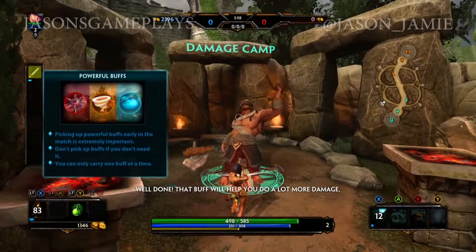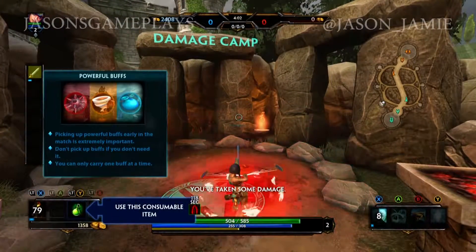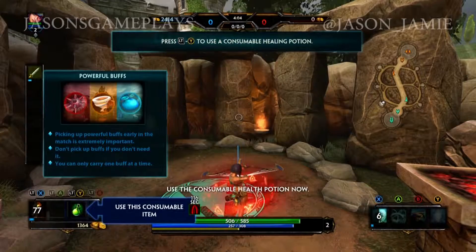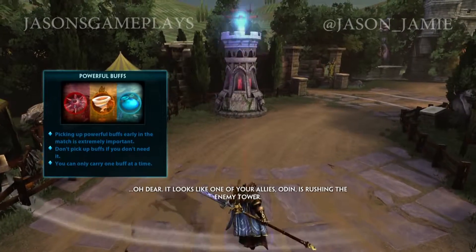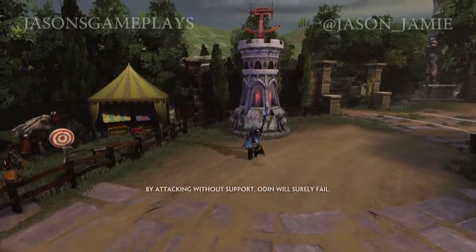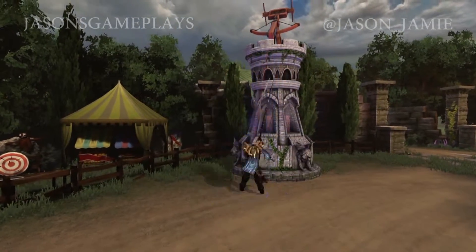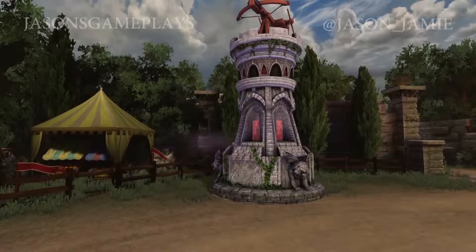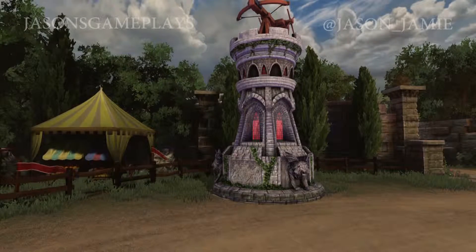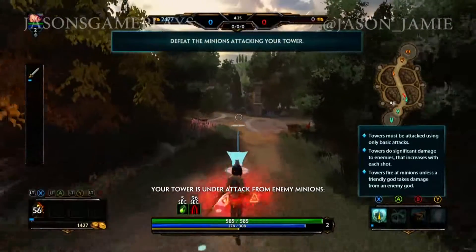Well done! That buff will help you do a lot more damage. You've taken some damage — use the consumable health potion now. It looks like one of your allies, Odin, is rushing the enemy tower. By attacking without support, Odin will surely fail. Be wary around towers, as they will come to the defense of friendly gods attacked under them.